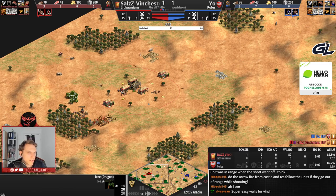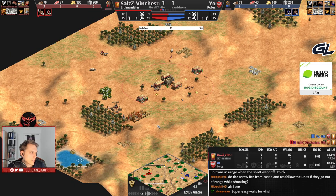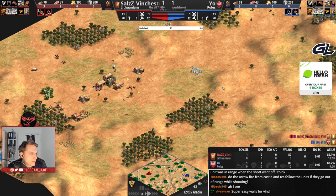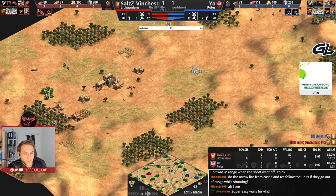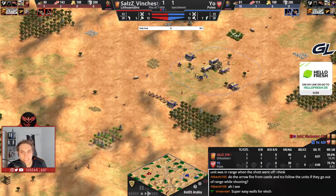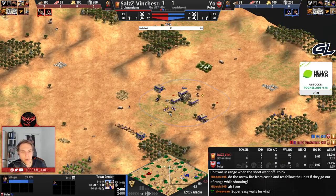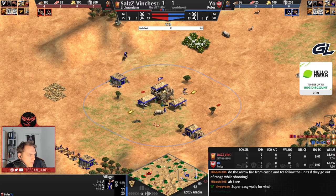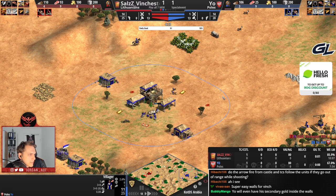Super easy walls for Winchester as well. There's a buffer zone where the castle still hits when the unit was in range when the shot went off. Do the arrow fire from castle and TC follow the units if they go out of range while shooting? Yeah, Hibachi backseat gamer just answered that question.